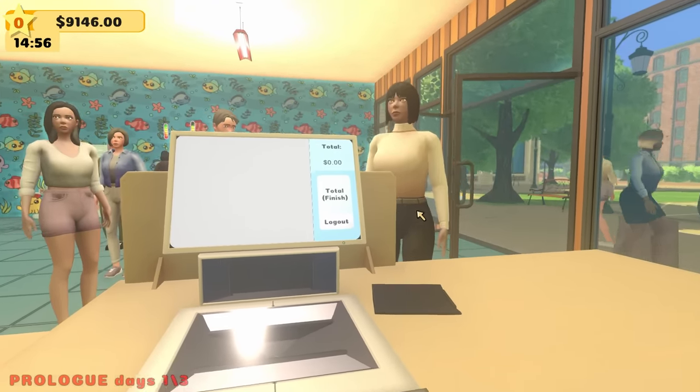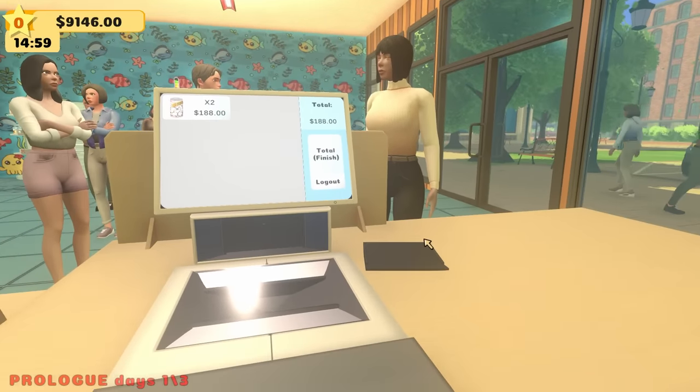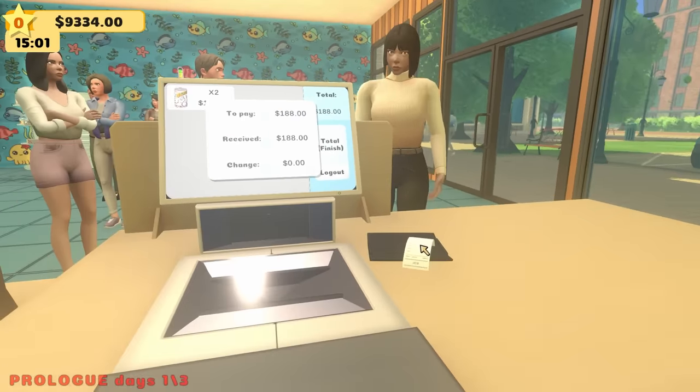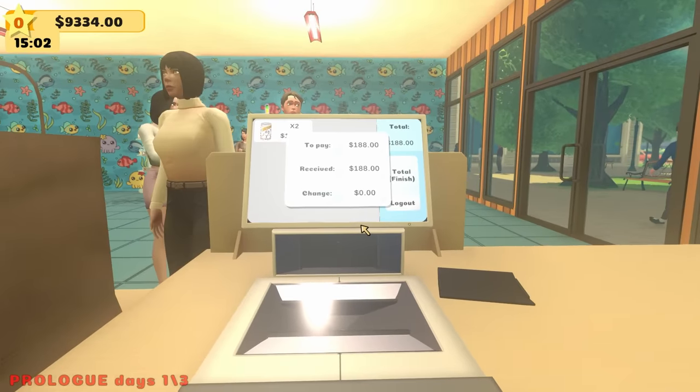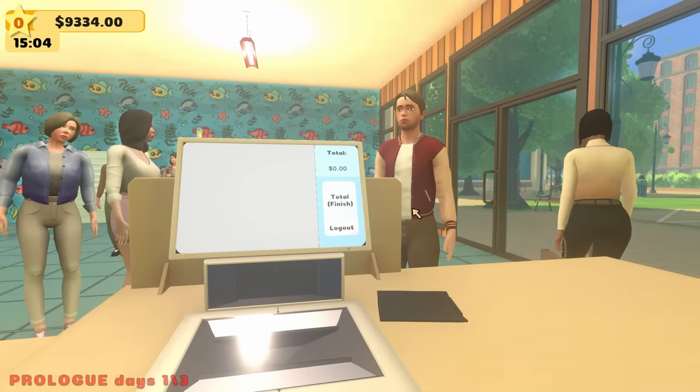There's so many people here — just drop your items. We got some bunny food. We're gonna speed do this — check out. We got $188. Here's your receipt. We gotta do this quick because if we wait too long, they'll get mad and run out of the store and then we'll lose money.